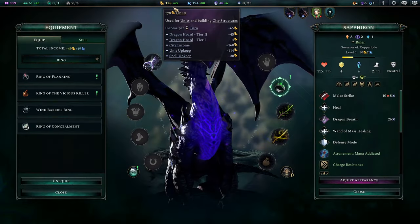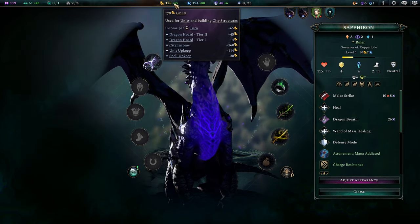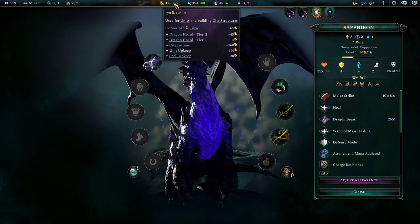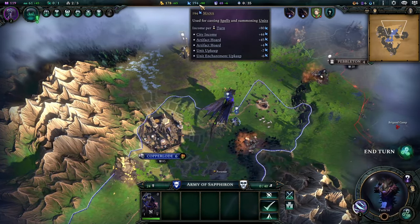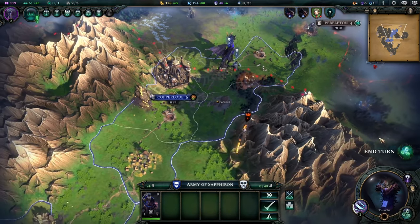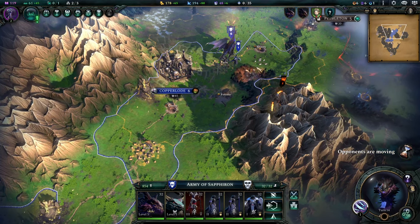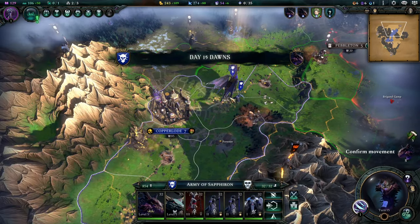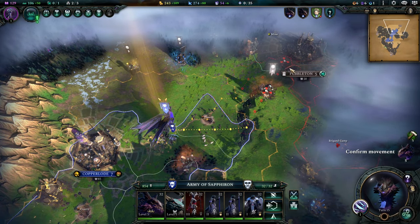So right now, Pwn, let me give you the numbers. The Dragon's Horde is currently giving me plus 49-50 gold and also 50 mana. It's hard to tell if that's really impactful at this point in the game, but it seems pretty damn good. I wish I had 50 more mana at the moment.